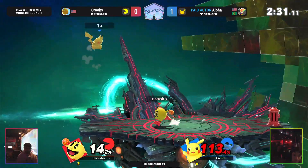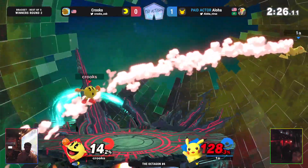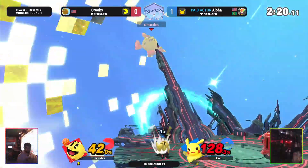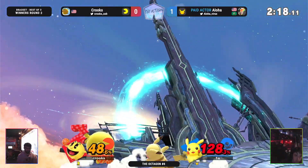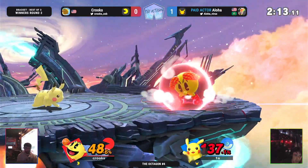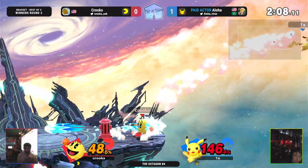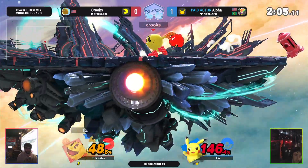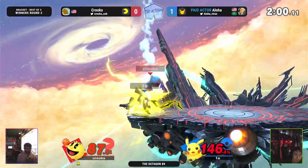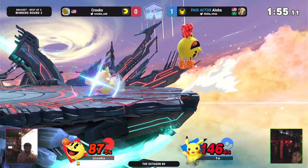The reverse apple — very tricky with it. Let's see what Aloha can do; he definitely wants to take this game and tie the set at 2. Goes through the grab, but that forward tilt is gonna be scary stuff. Gets him fast enough to cover the roll though — gonna send Aloha offstage, goes to the other side, nice recovery. Crooks just oversteps the grab, but luckily gets sent the other way by Thunder.